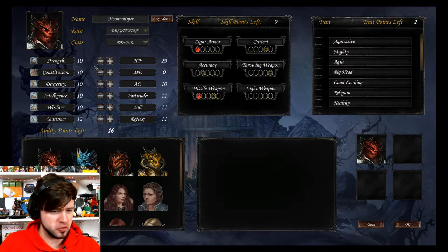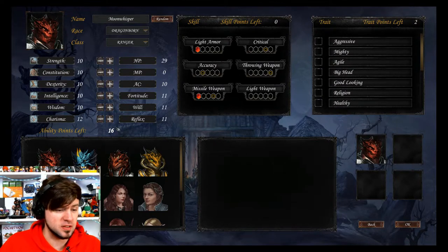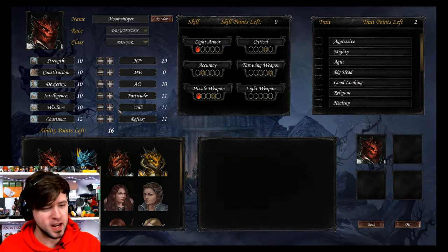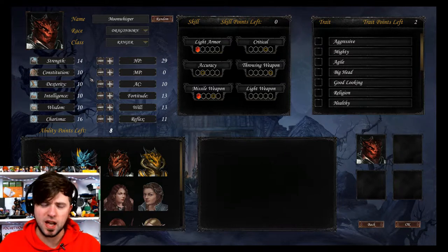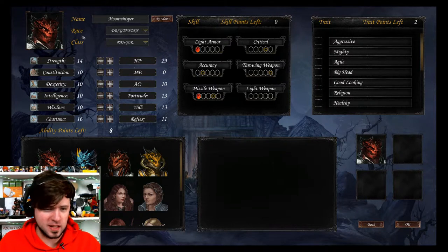Ability points left: 16. Each character is going to get ability points — don't forget to do all this, it's important when you're creating your character. Let's bring charisma up to 16. I'm doing them in even numbers because in D&D at every even number you get a skill point increase. I don't know if that's how this works at all, but that's what I'm basing it on. I want to make him tougher so he can take more of a beating.